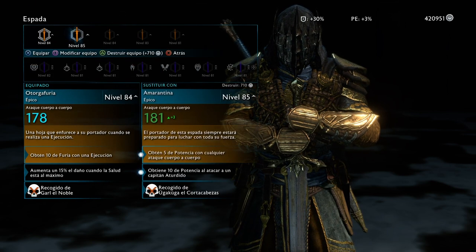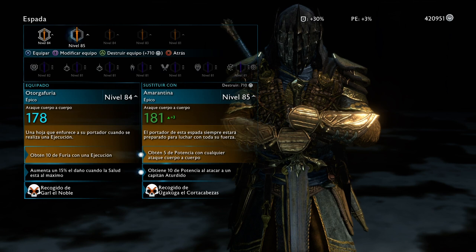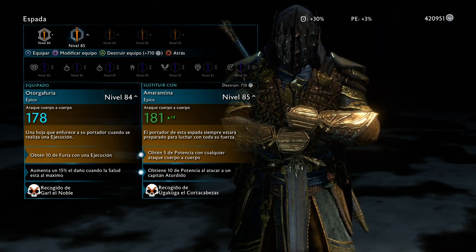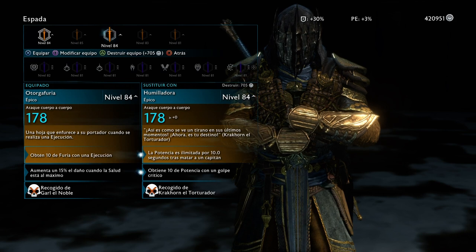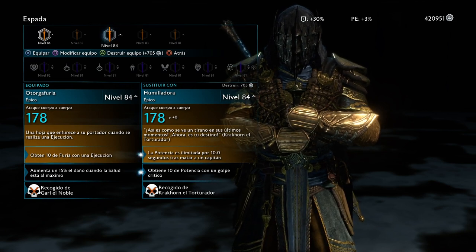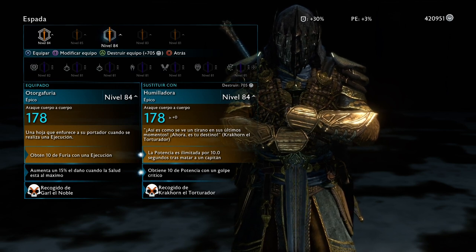This item is super rare, so you guys are probably not going to have it. A few other variations you can use: one where you get 5 Might for every melee attack — the Amarantine or something like that will be the name in English. The Humiliator is the second best option for the Wrath Giver — you get 10 seconds of Unlimited Might after you kill a Captain, so you can just chain the kills.